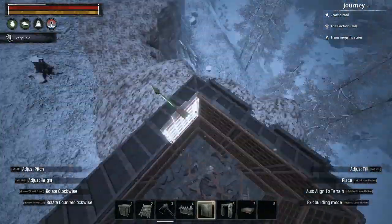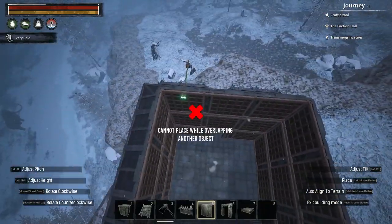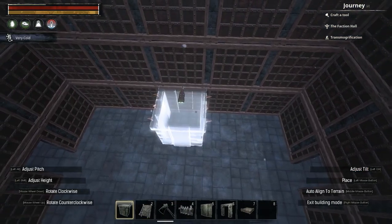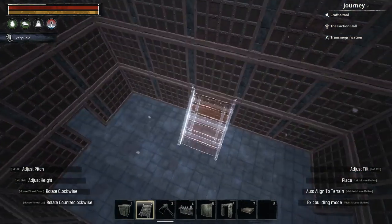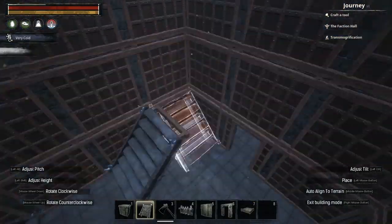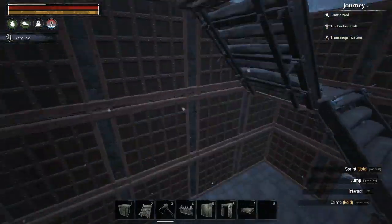Next for the walls of the house itself. I built the walls of the ground floor three tiles high, then going inside and building up the stairs inside to reach the first floor. I then used ceilings to cover and extend out the size of the first floor by one tile on each side, sitting above the awnings.